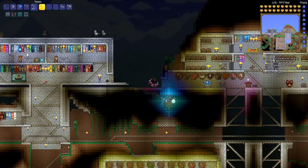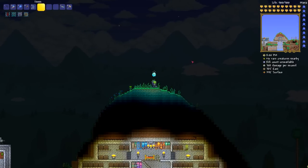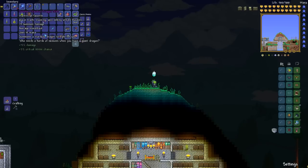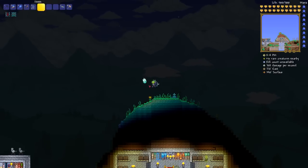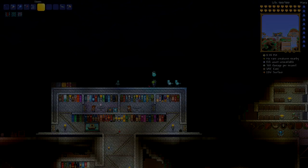I need to somehow make sure that the center eye — the one on the middle of the head — is the first thing to go, and then take out the hands. But the stardust dragon can't be directed, so I have to figure out how to make sure the eye gets focused down. I'm not sure how to do that but I'll try to work something out. I'll cut here and be back once I'm ready to do it all over again.